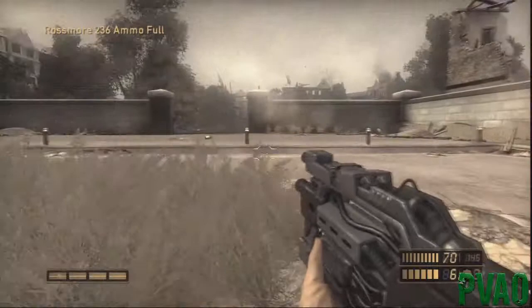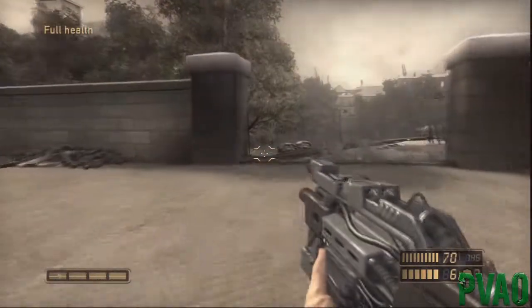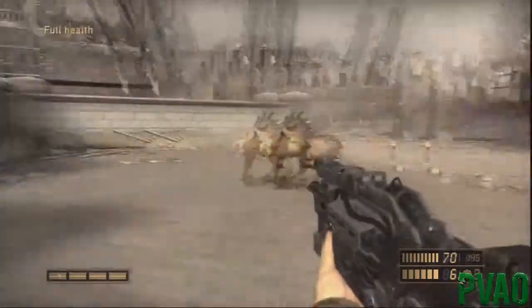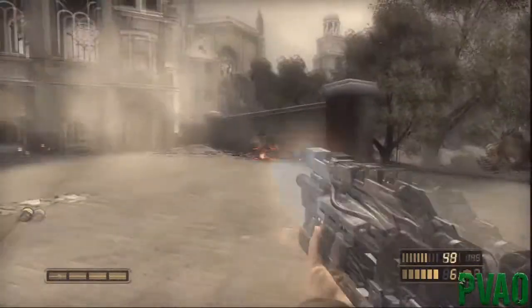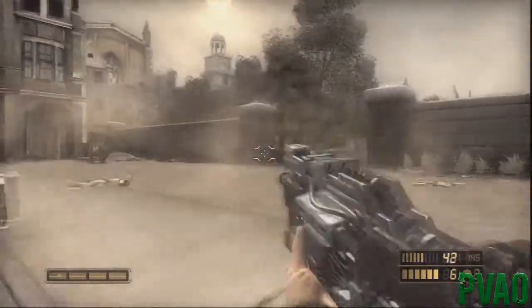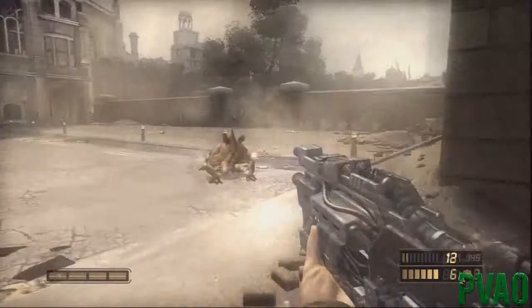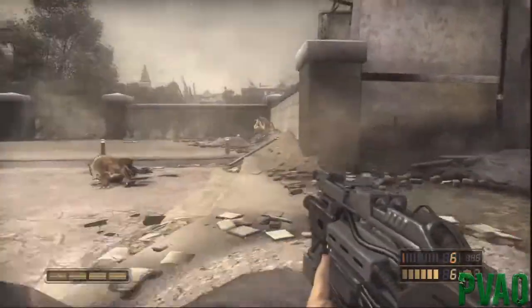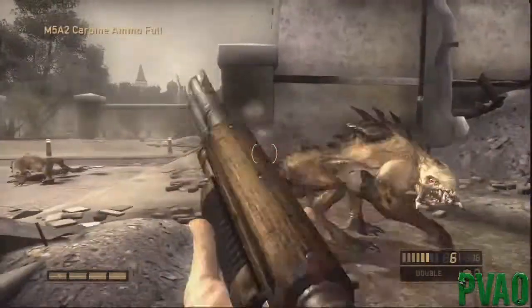Oh shit, I saw something there - yep, he's in the background. Now these are the Chimera dogs, if you didn't see them before. Dog down, one down - they seem to go down a lot easier than I remember. There we go, thank god for that.